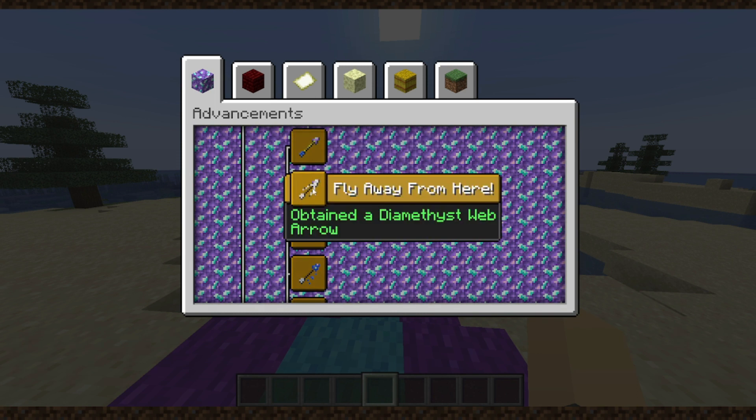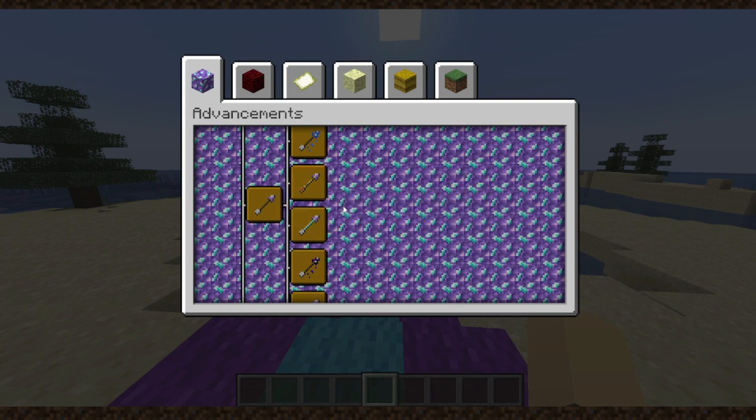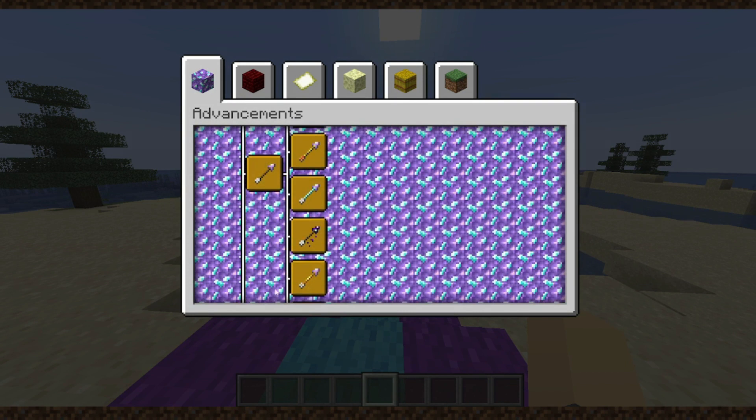The arrows also got a bit of advancements, such as No More No More, Fly Away From Here, Seasons of Wither, Cry Me a River, Out Go the Light, You See Me Crying, Light Inside, Uncle Salty, and Bright Light Fright.